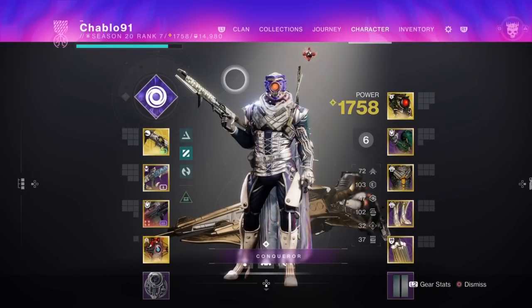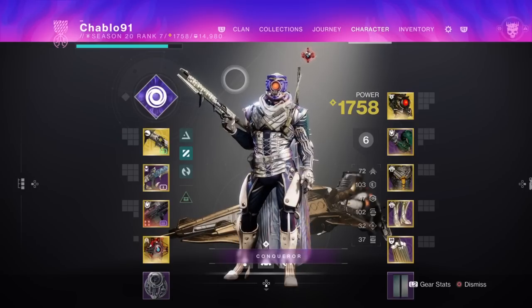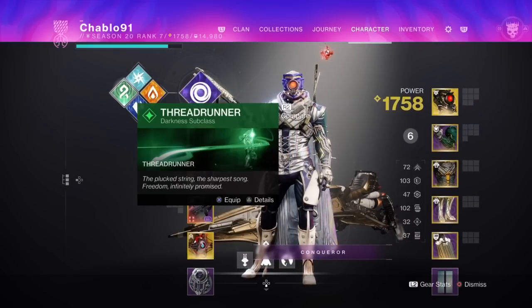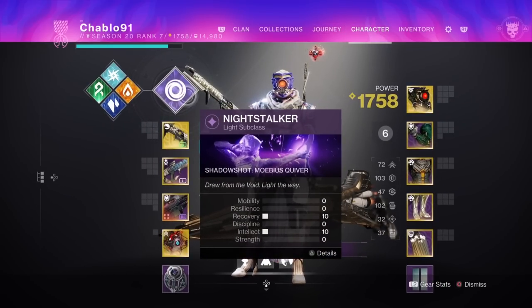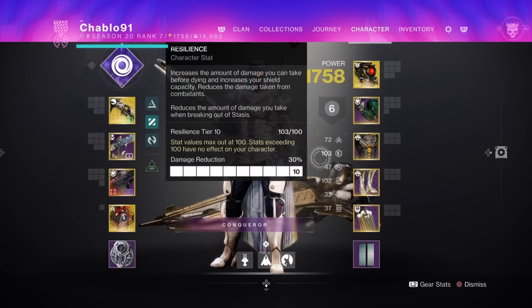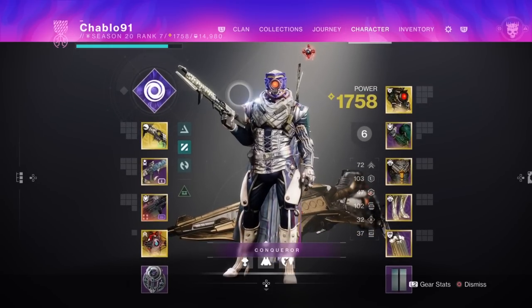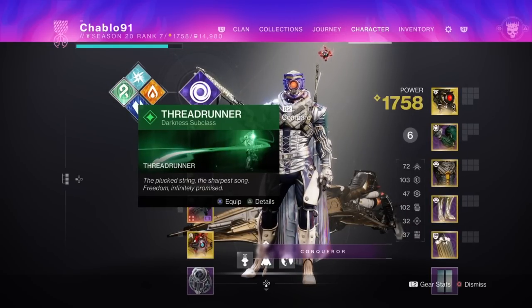There's no point covering the Night Stalker setup because at the final boss you won't be on Night Stalker — you'll be on Strand. The thing to know is whatever your stats are for your chosen class correspond to what you'll have when using Strand in the campaign before you actually unlock it, so spec your stats favourably for Strand.